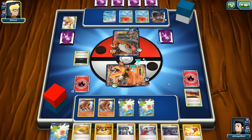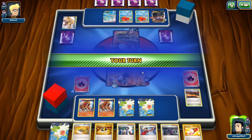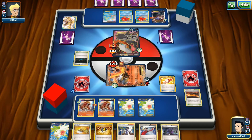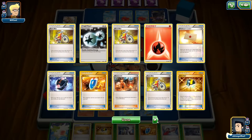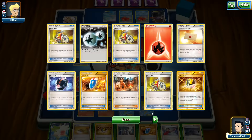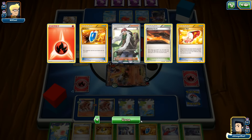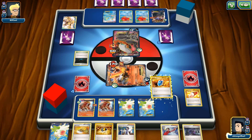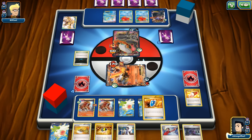We'll probably just sacrifice our Entei here. We stay asleep — no kidding! Had we woken up this could have been totally different. We remain asleep. This is a huge risk — one VS Seeker, two VS Seekers are already gone. We might have to count our losses: losing DCE, Burning Energy, and three Fire Energies — quite a loss.